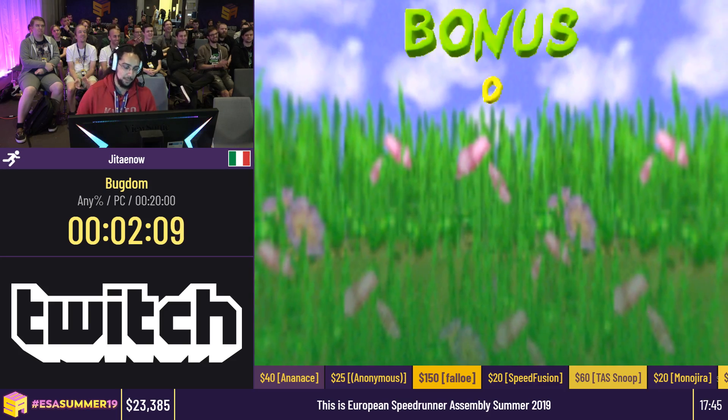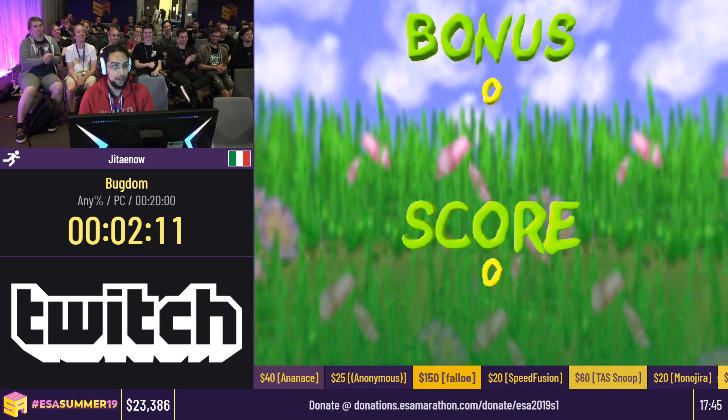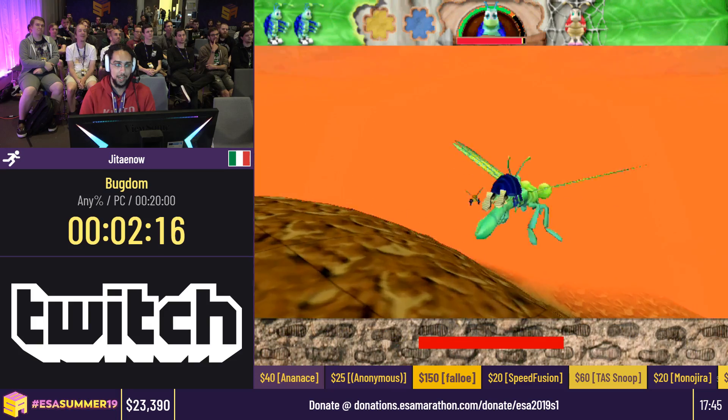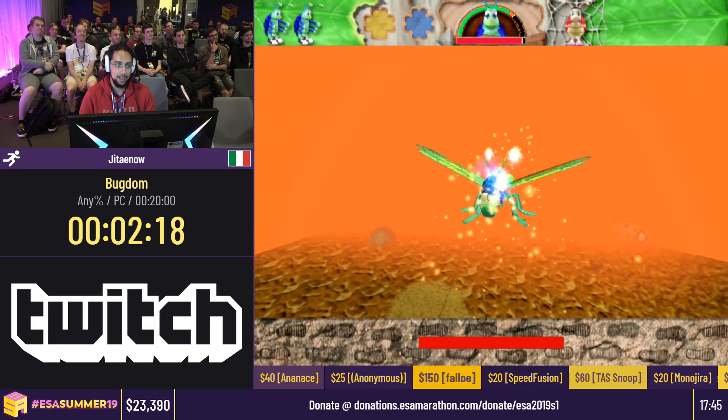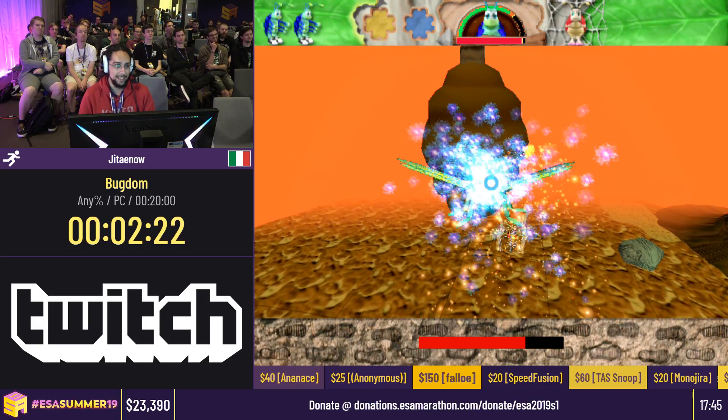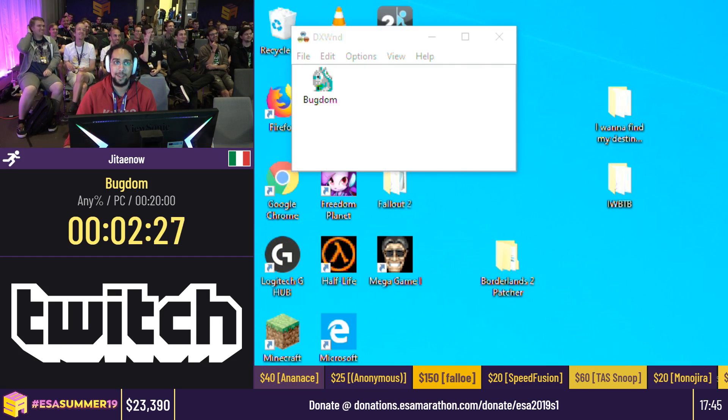There's an enemy here that didn't spawn — very nice. Here I'm gonna cap the FPS to 60 again, because the speed at which I steer this dragonfly depends on FPS. If I shoot too fast, the game crashes. That was exactly what I was talking about. Let me go back.